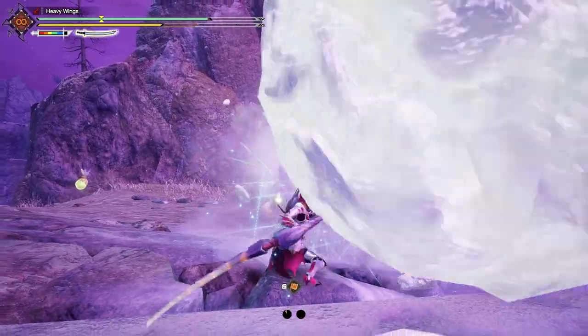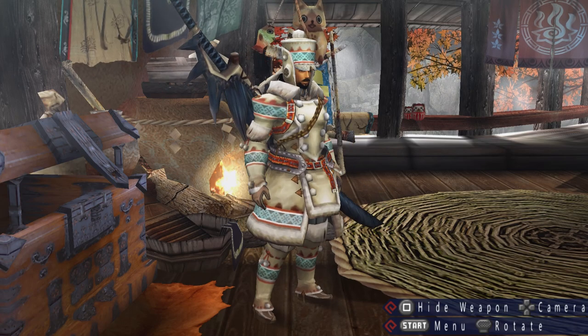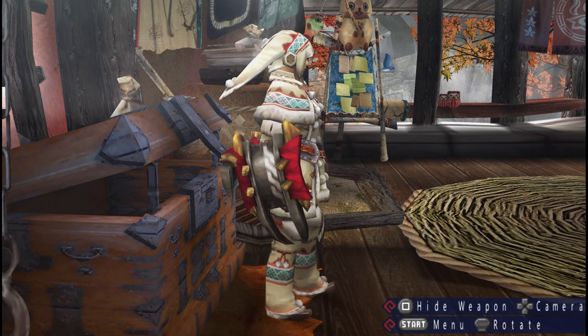As for G-Rank set design — it turns out these are the only Lugumby designs. He only has one set per gender, no gunner sets, throughout the entire series. Well, that was quicker than I was expecting. Moving on.